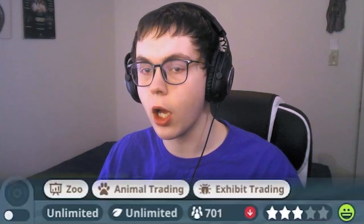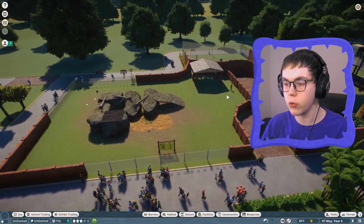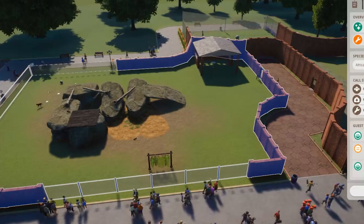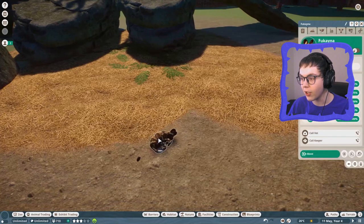Look at this - we have 700 guests in our zoo today. That's a pretty good start for the day, and it's only getting better since our zoos are expanding. Look at this habitat - we have three wild dogs in here. Last episode we had a pup. Look, a little puppy taking a nap down here.